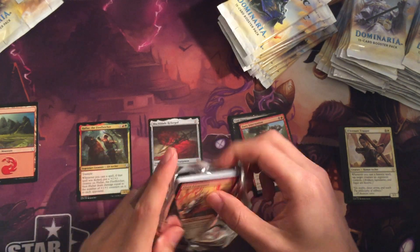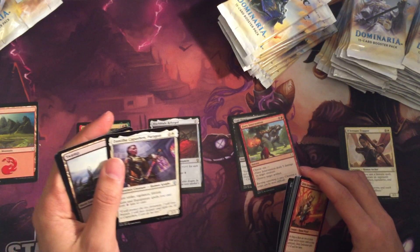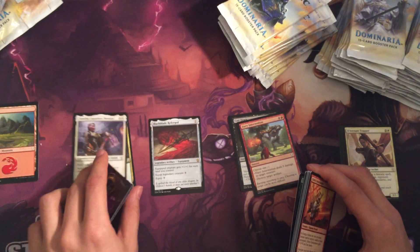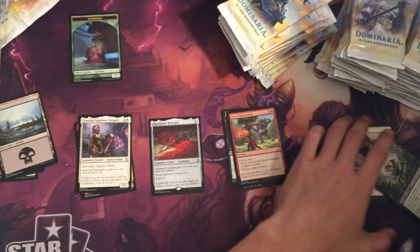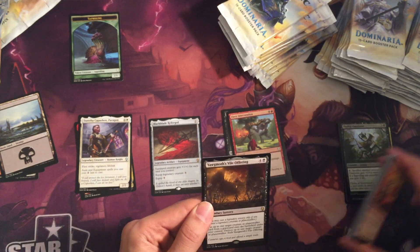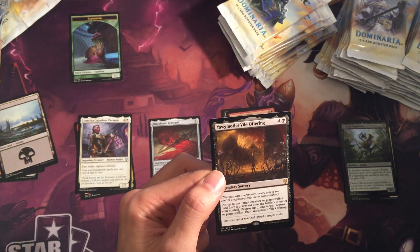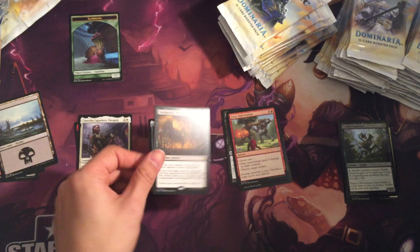Pack number two. We have Danitha, Champion Paragon — a 2/2 First Strike, Vigilance, Lifelink. Aura and Equipment spells you cast cost one less to cast. Knights are just ridiculously powerful in this set. We have a common foil — this foil looks nice. And then our rare is Yawgmoth's Vile Offering: you can put one target creature or planeswalker card from a graveyard onto the battlefield under your control, destroy up to one target creature or planeswalker, then exile Yawgmoth's Vile Offering. That's a rare there.